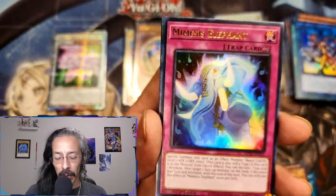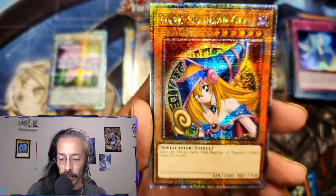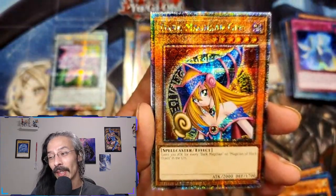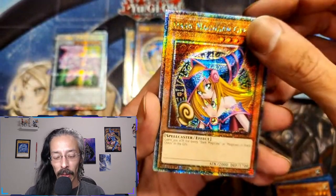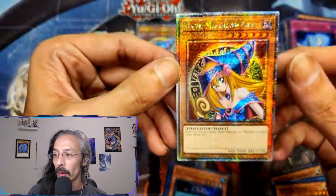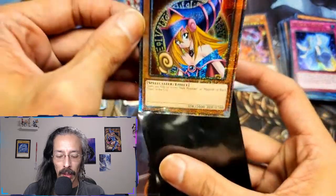Man this Excel Synchron Synchro is just beautiful — so much shiny cards today. Mimesis Elephant, Xenometeoris. Oh no way, yo — we got a second Dark Magician Girl QCR! Holy — gorgeous. Oh boy, this is a beautiful case, hell yes!